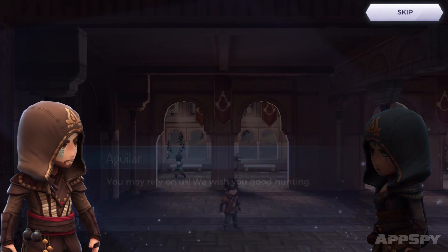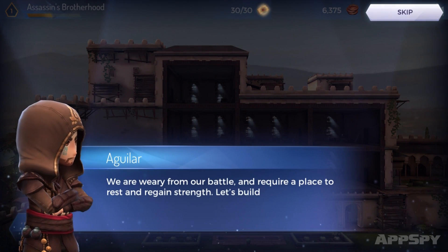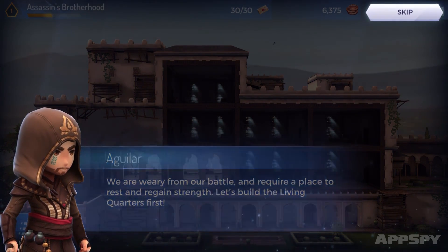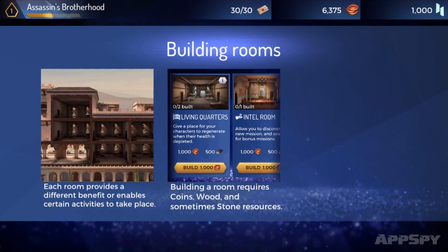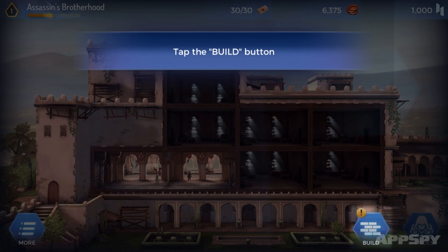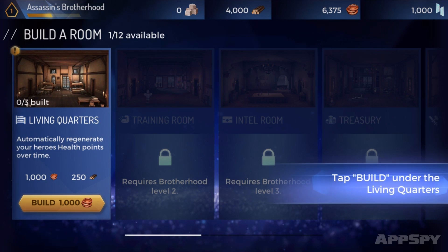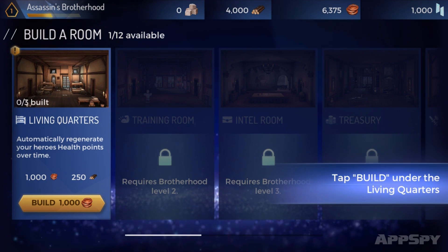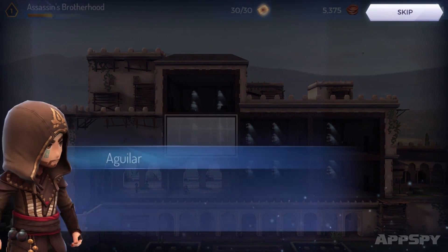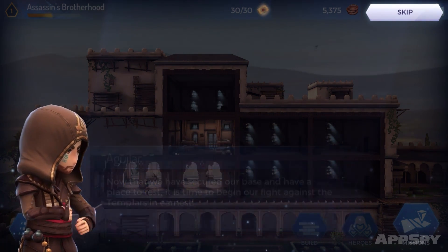So let me guess — I'm going to have to build up a base. And with it all being side-on it suddenly becomes like XCOM to me: building rooms, each room providing different benefits, requiring coins, wood, and sometimes stone resources. This is obviously a free-to-play game and now we get into it. There were building mechanics in Assassin's Creed already — you could build your own base in Assassin's Creed 2 as I remember. Okay, building the living quarters, tapping in the empty room — time to begin our fight against the Templars in earnest.